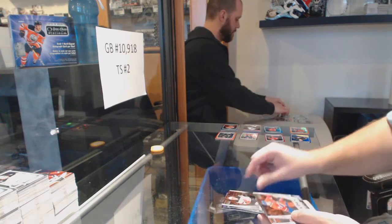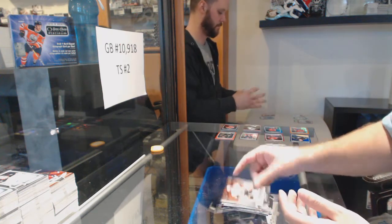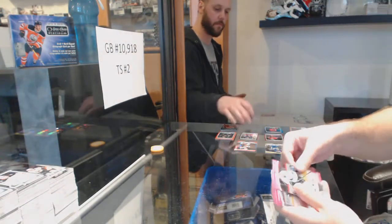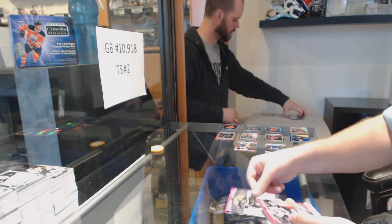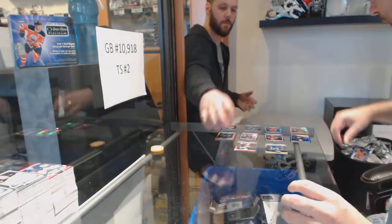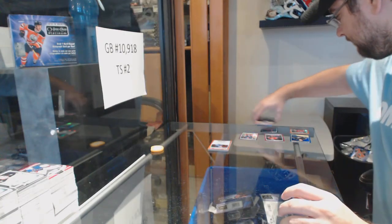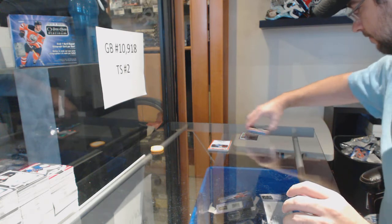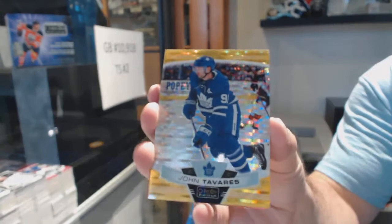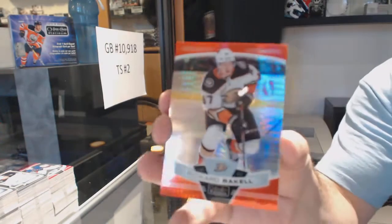Calder Frontrunners: Glass for the Knights, Hughes for the Devils, Paling for the Habs, Texier for the Jackets, Suzuki for the Habs, Glass for the Golden Knights. Pink Mat: Logan Couture for the Sharks, Kadri for the Avs, Chara for the Bruins, Kessel for the Coyotes, Teravainen for the Canes, Lundqvist for the Rangers. Seismic Gold of John Tavares for the Maple Leafs. Ricard Rakell for the Anaheim Ducks.